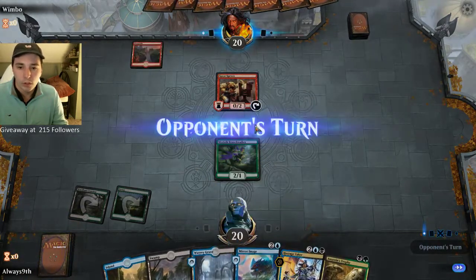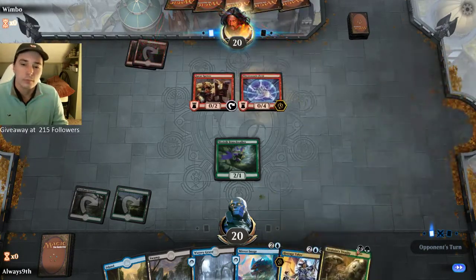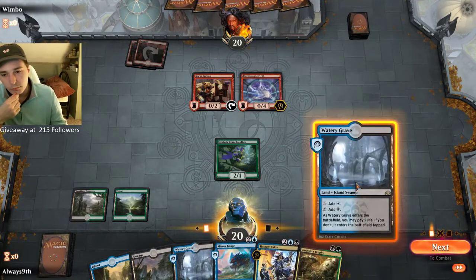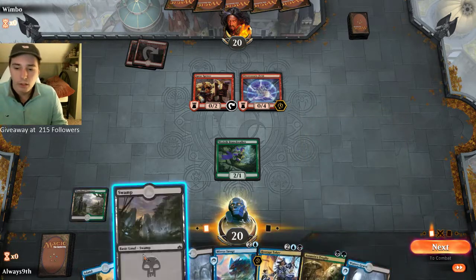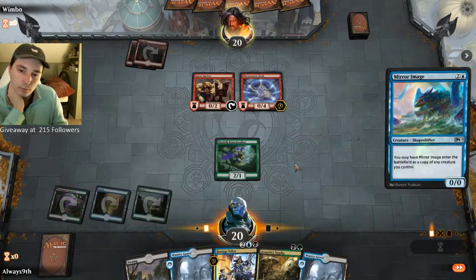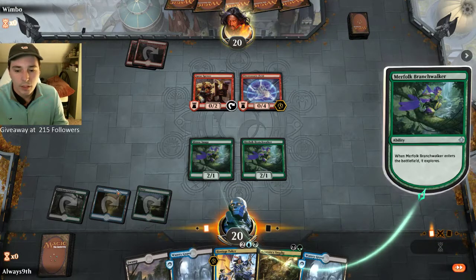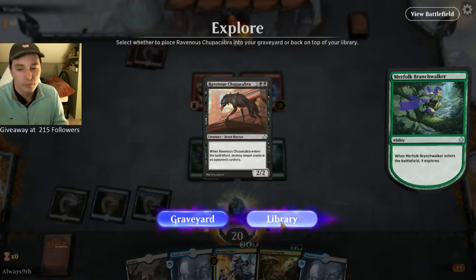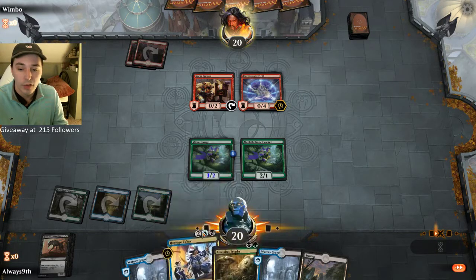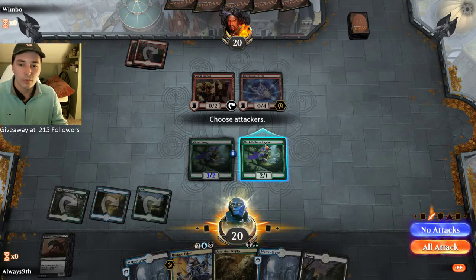Drew another land — not the worst. On turn five we could chain some plays. Playing Mirror Image on this Branchwalker to start looking for something better. Chupacabra is definitely where we want to be. Next turn we can play this Swamp and kill the field, then turn five Hostage Taker — take their creature and play it. It'll be a decent blocker. We'll just pass.